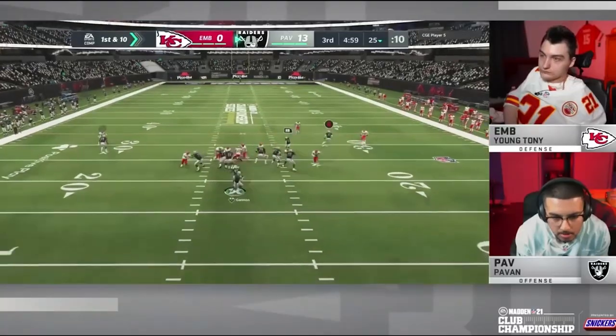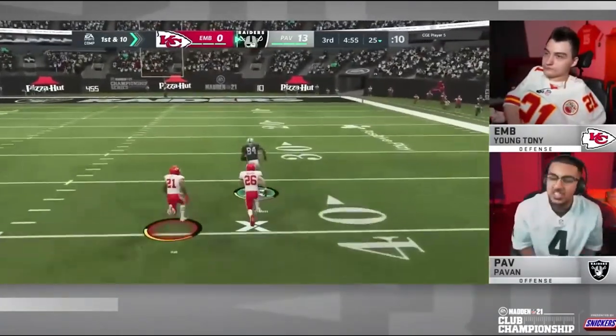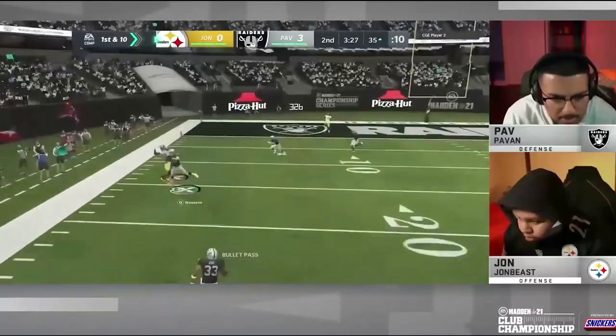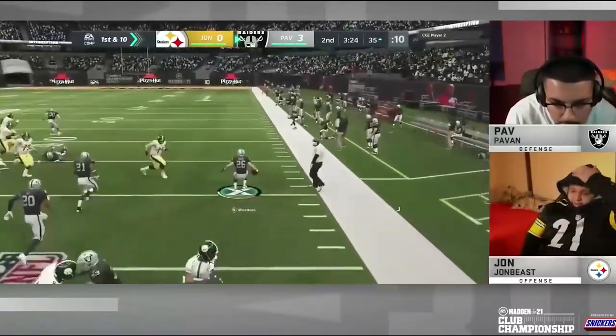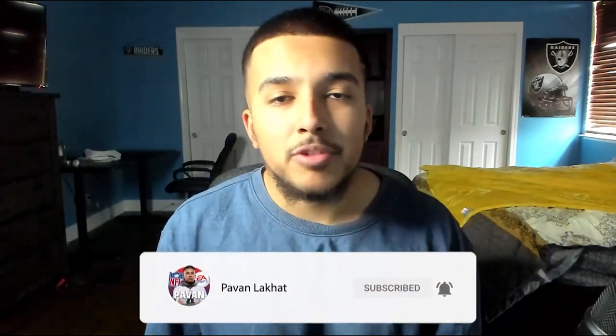What's going on guys, it's me Paven. If you're looking to improve your Madden game and want to learn firsthand from someone who's made deep runs in the Madden $750,000 Club Championship Tournament, I'm your guy. I recently dropped my New York Jets offensive ebook alongside my game plan for an additional $10 — offensive ebook is $20, game plan is $30, includes a couple defensive setups, and I'll be updating both as the year goes on. Link is in the description at 818madden.com.